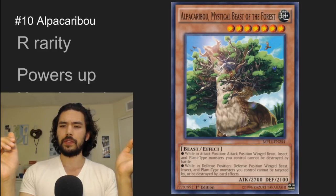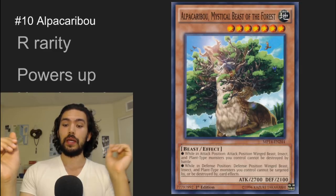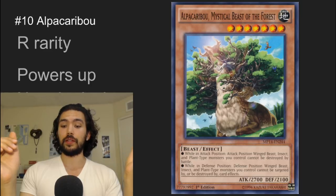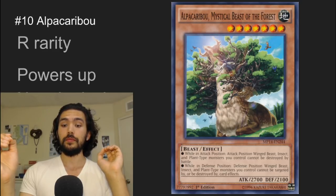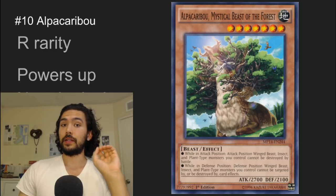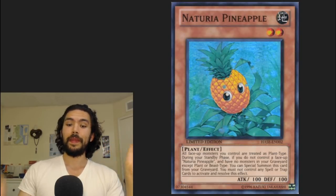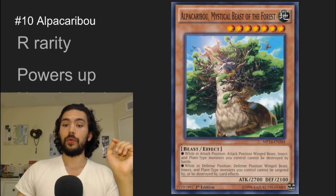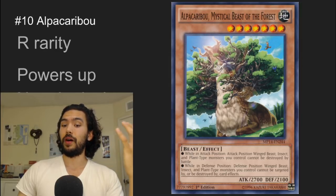It's a 7-star, 2-tribute monster. When it's in attack position, winged beast, insect, and plant type monsters you control cannot be destroyed by battle. While in defense position, winged beast, insect, and plant type monsters you control cannot be targeted by or destroyed by card effects. That beefs up your Naturia monsters and lets them tank a Mirror Wall or potentially a Wall of Disruption and stay in the game. And it combos with Naturia Pineapple — if all face-up monsters you control are treated as plant type, that makes Alpacaribou's effect apply to itself.